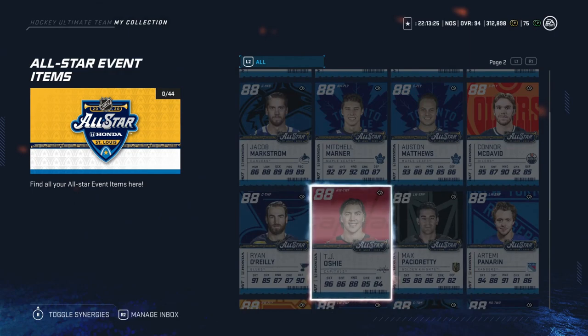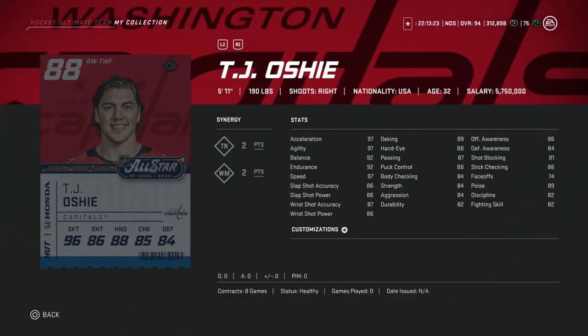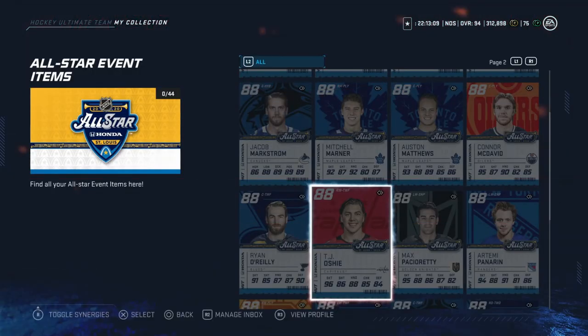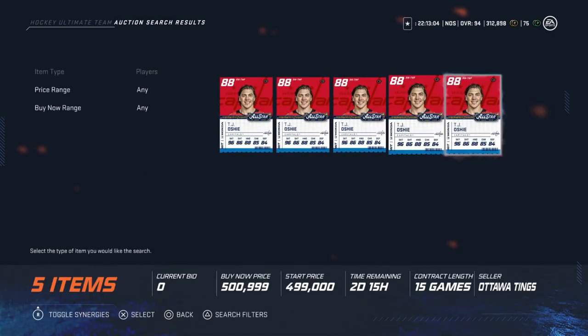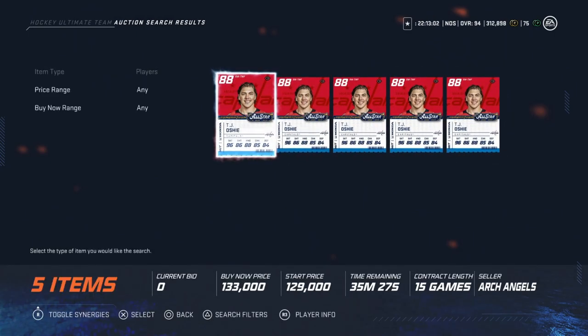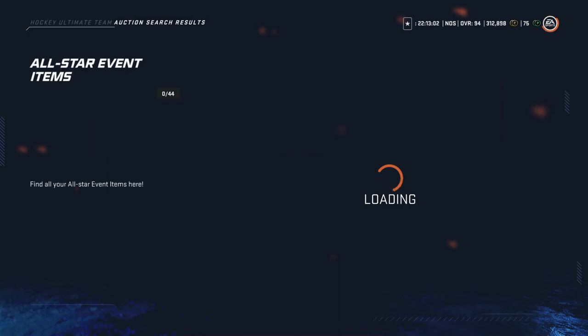Next up, we've got TJ Oshie. Great speed at 97 across the board, but shooting is a little low — 86 in the middle there. He would need to score or do well in an event, but I personally don't think it's worth the risk. It's 130k for the cheapest one. I would pass on him. Just not worth the risk there.